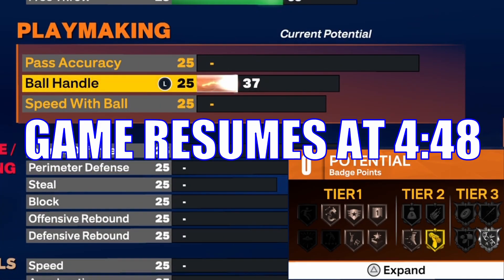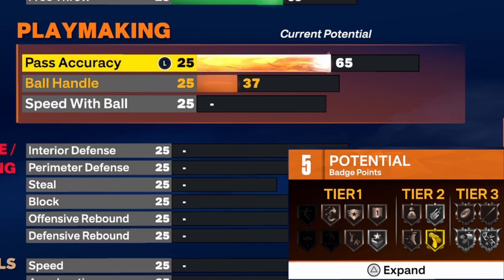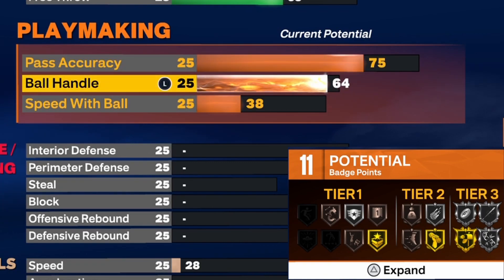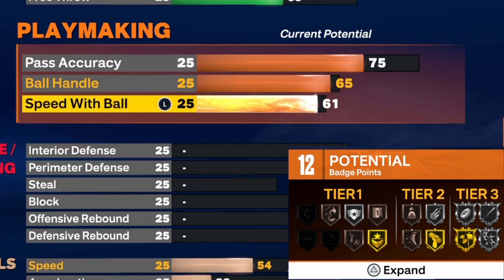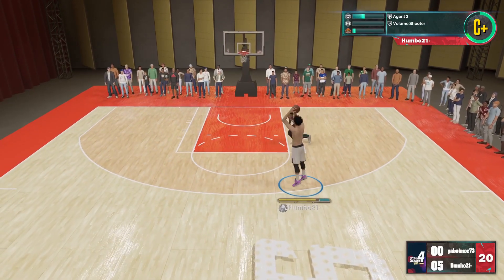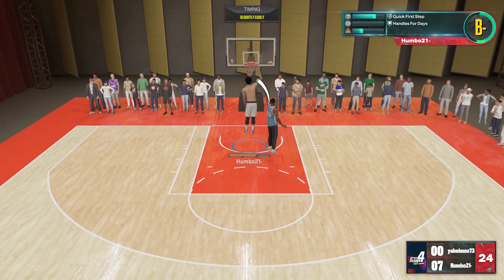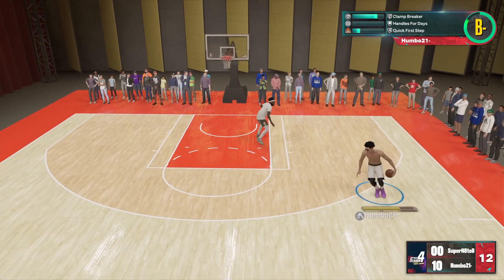For playmaking, you are a center build so this isn't super important, but I did want to be able to dribble. First, for passing, I'm going to put this up to a 75, which gives you pretty much all the good passing styles. I'd recommend going up one more rating if you're playing Pro-Am or Rec Center because that will give you gold break starter, but I mostly stick to stage or park. For ball handling I put this up to a 65, and for speed with ball I put this up to a 63 — this just gives me a little bit of dribbling, and you definitely can dribble in this build if you know which animations to use.